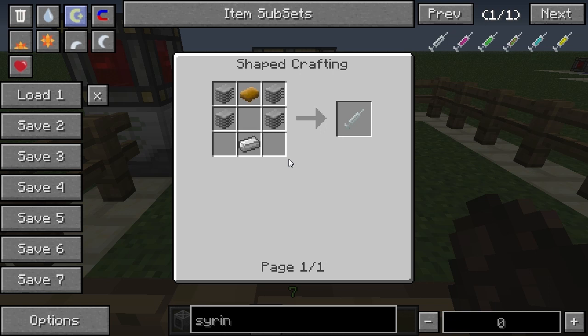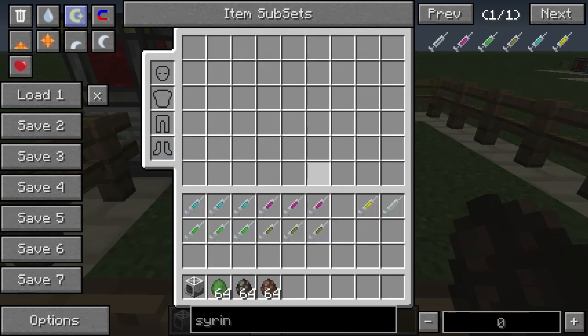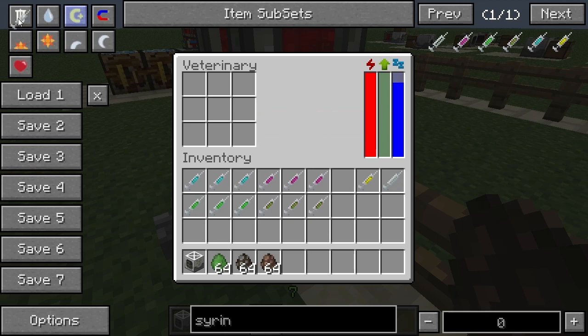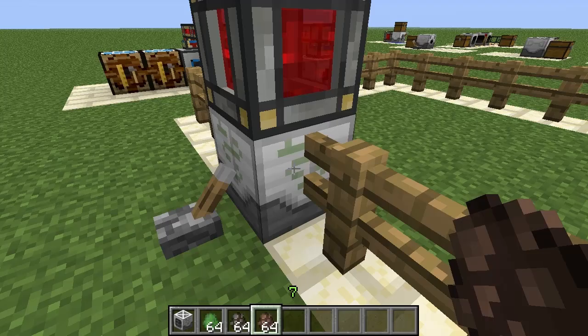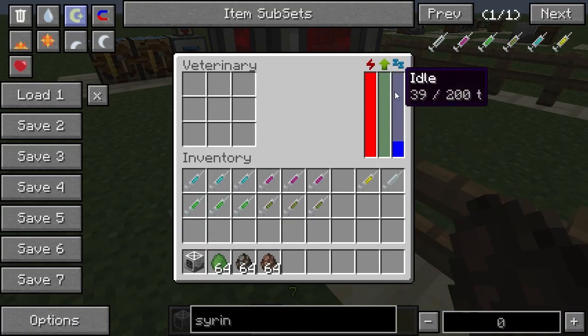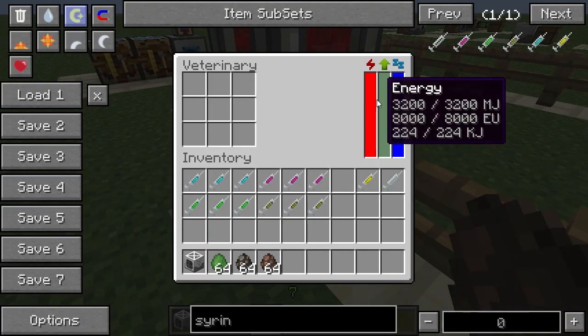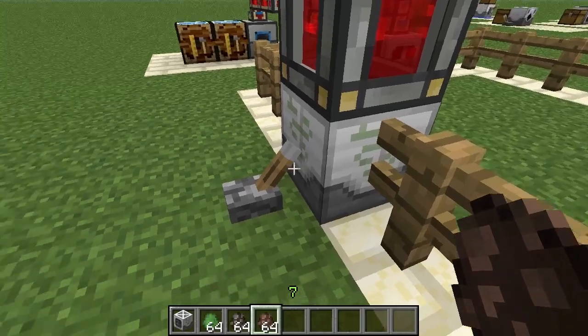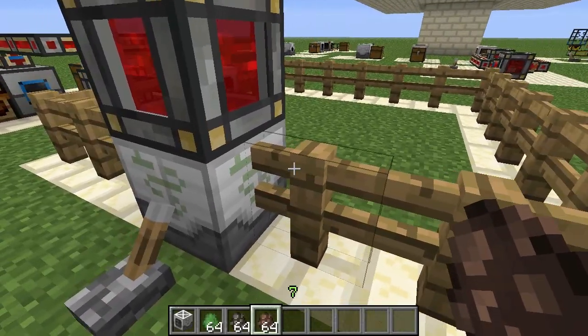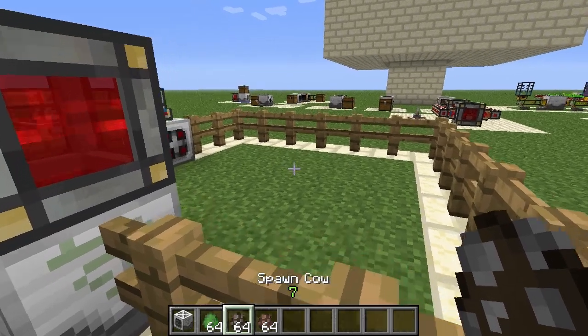Let's have a look at the veterinary station. I've got it hooked up to a redstone energy cell, so keep in mind that this requires energy to run. You can also pause it by giving it a redstone signal.